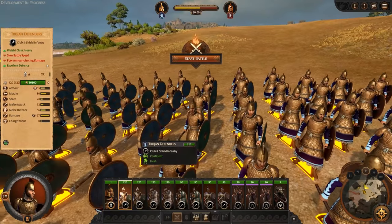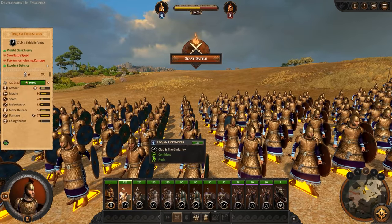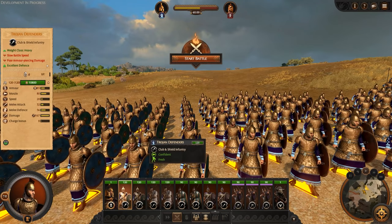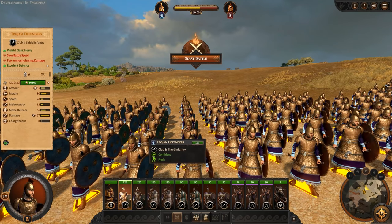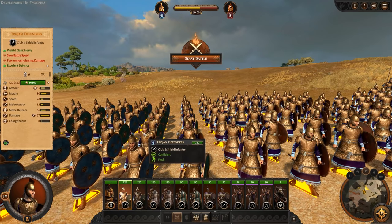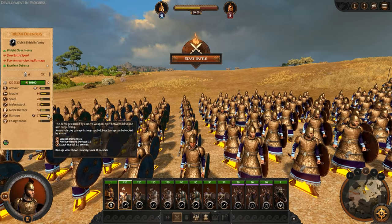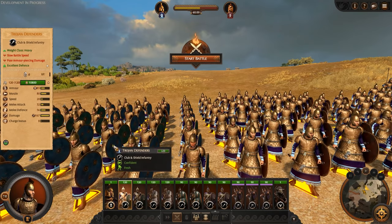Let's go through his units. We've got Trojan Defenders - they are heavy weight class, slow battle speed, poor armor-piercing damage, but excellent defense. These guys can really slug it out with their clubs and shields; not great armor piercing, but they'll hold the line. That's what we need them to do.